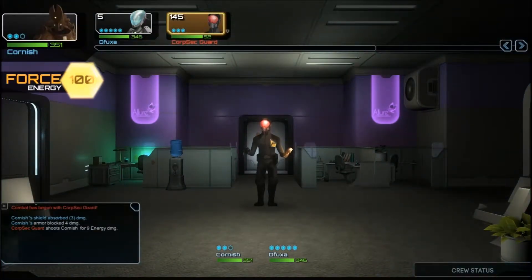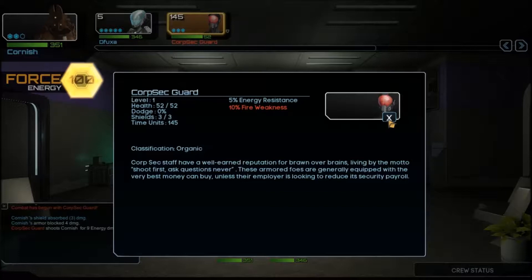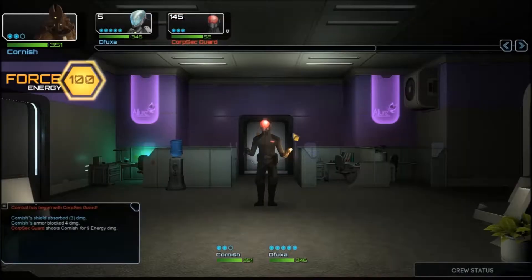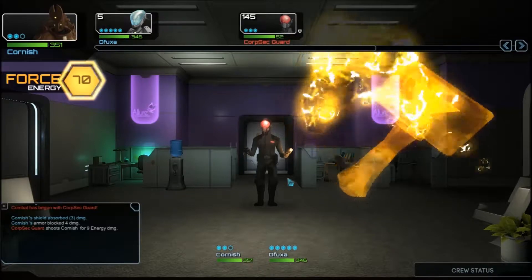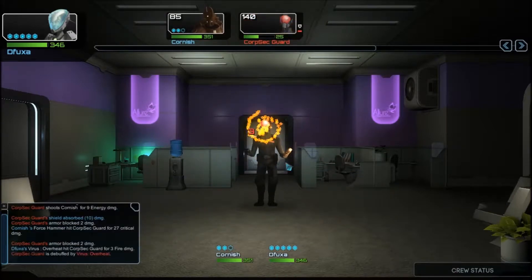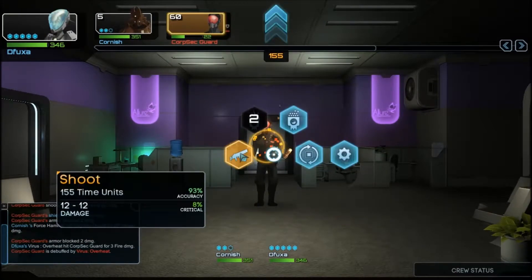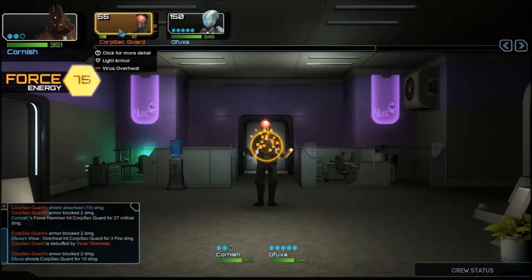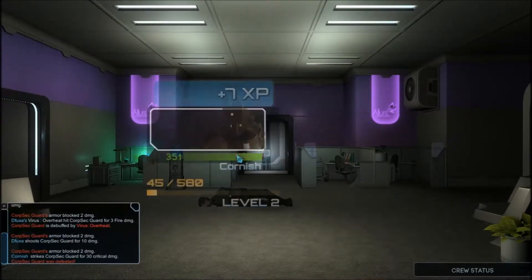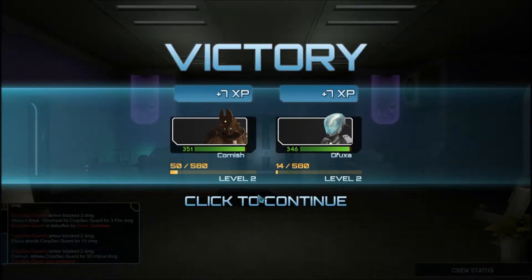Someone slams right into Cornish. Corpsec staff have a well-earned reputation for brawn over brains, living by the motto 'shoot first, ask questions never.' These armed foes are generally equipped with the very best money can buy unless the employer is looking to reduce the security payroll. He's wearing light armour, so it will reduce damage by two. Let's give him a whack with the force hammer and set him on fire, which will basically shoot him a bit more. Because he's slowed down, his ability takes a lot of time units. So we took a little bit of damage but managed to kill off the guard.